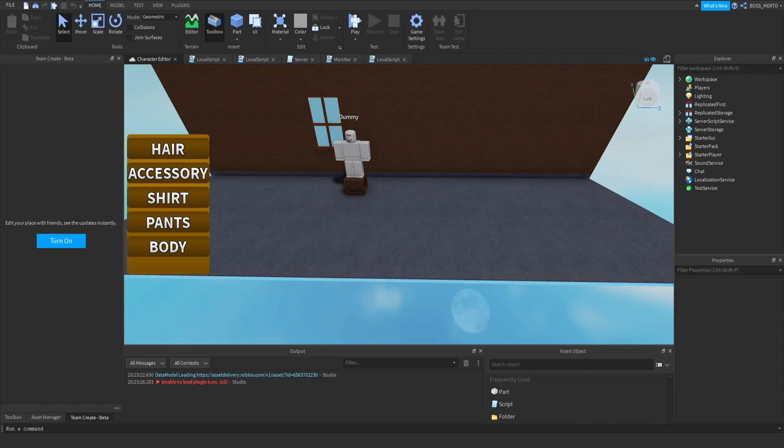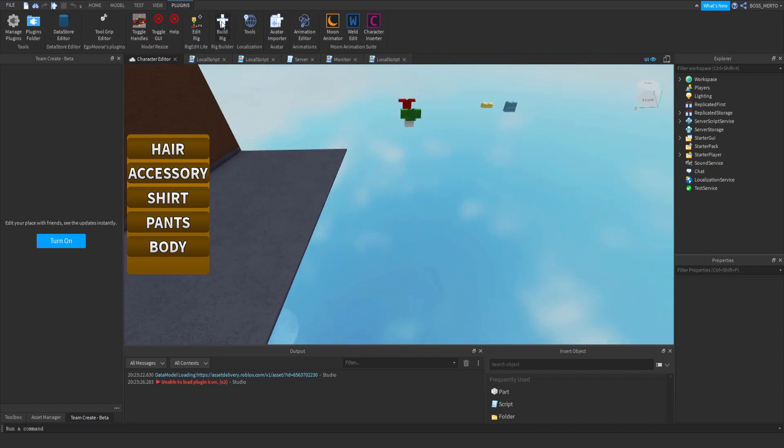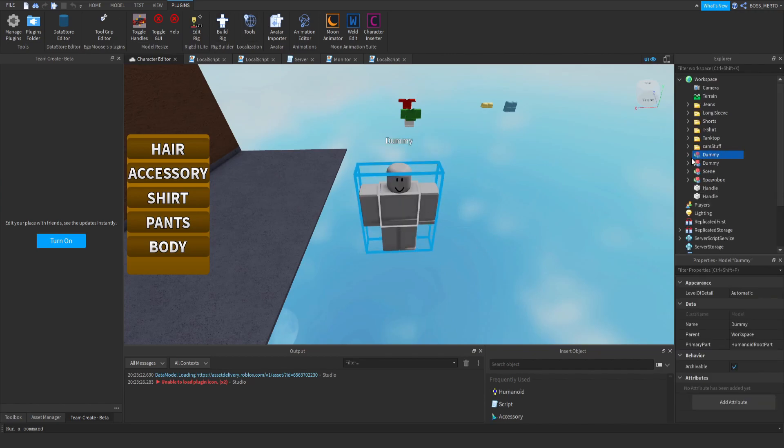Today we will work on this body right here. Let's just get started by going to the plugins section, then going to Build Rig, then to the block rig right here. As you guys probably know, I am going to build something in Blender — some characteristics for the fishmen, for the minks, and for a skypean.